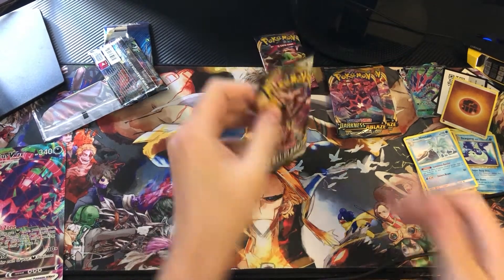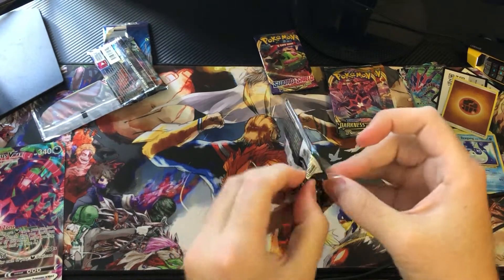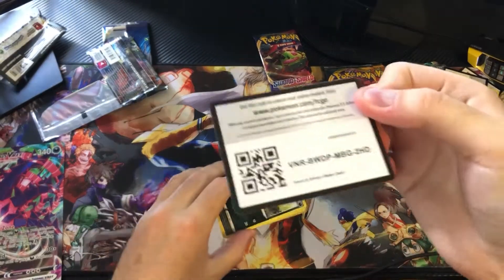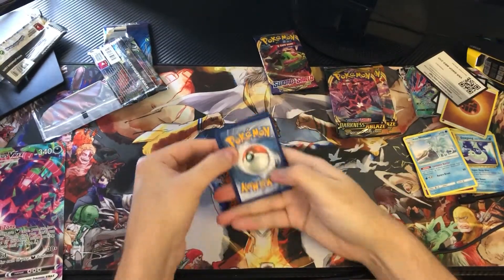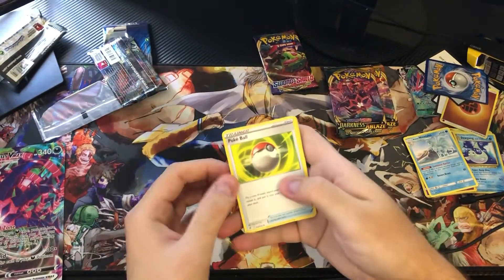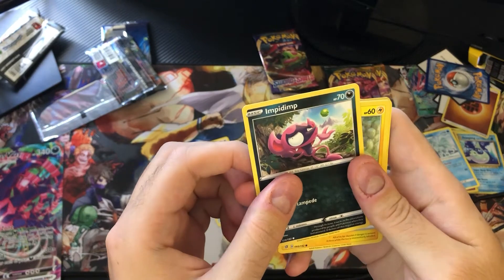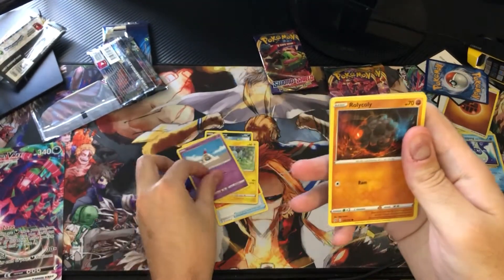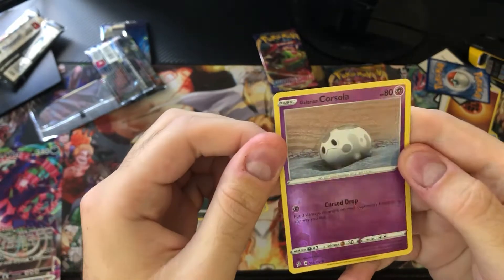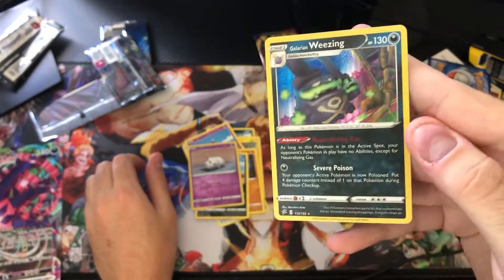I'm not a big fan of Rebel Clash, but let's see what we get. One, two, three to the front — should have a Fire Energy. We got trainer Poké Ball, Lampent, Hawlucha, Impidimp, Shinx, Sandygast, Rolycoly, Stonjourner, a reverse Corsola, Galarian Corsola, and a holo rare Galarian Weezing. Not bad — at least it's a holo.